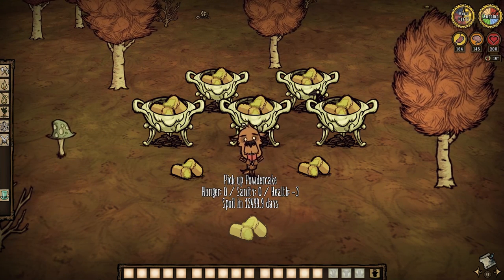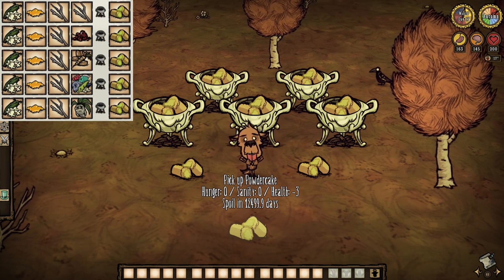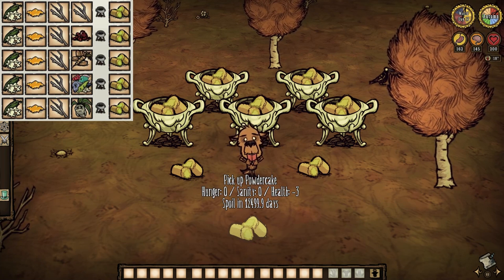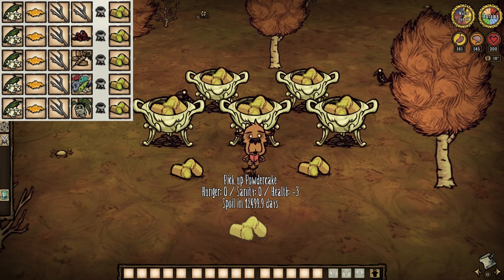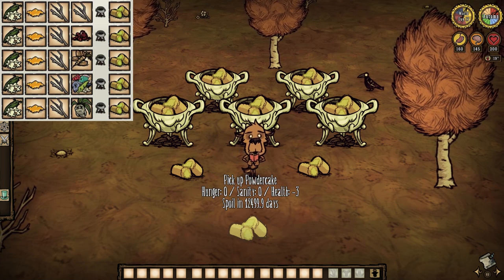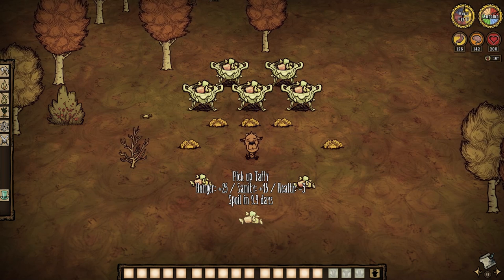Powder cakes certainly can't beat honey ham, but golly are powder cakes still darn useful. By throwing in honey, corn, and some twigs and such, you can walk away with a food item that may not provide any hunger bonuses whatsoever, but holy moly it boasts a spoilage time of over 12,000 days. This easily makes powder cake the number one choice in terms of bait to use for simple gobbler farms to advanced farm like piggies. Powder cakes for the win. But honey ain't the only thing you're going to be getting while dealing with the countless hives and their stinging residents.